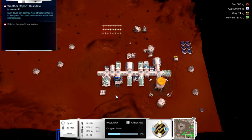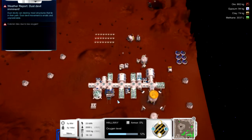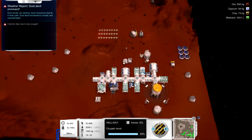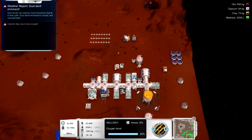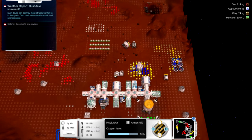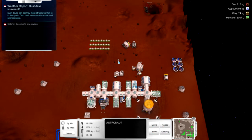Welcome everybody, back to Sol Zero episode 61. We're back at my struggling little colony. I noticed, just as soon as I loaded up the game, a colonist died due to low oxygen. In this area here there's so much foot traffic going through that the oxygen level keeps dropping to dangerous levels, so I need to mitigate that.